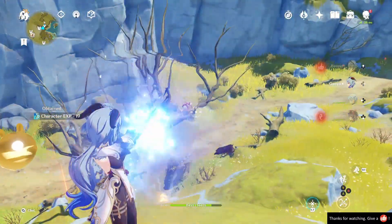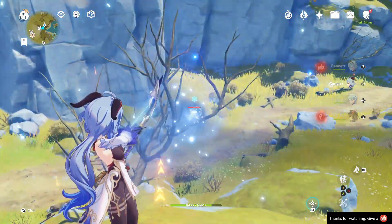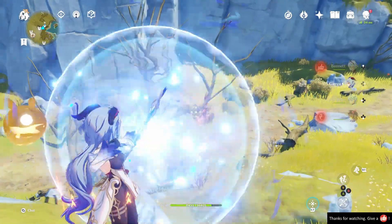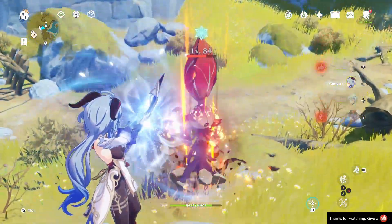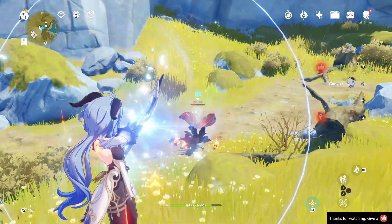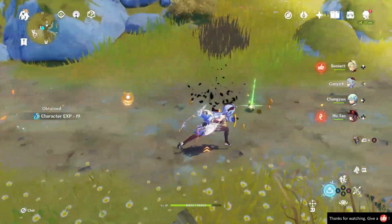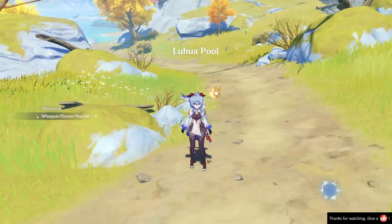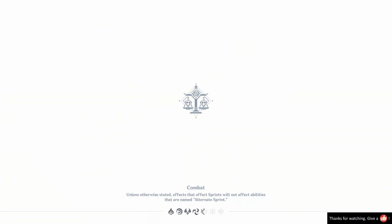Drop down a little bit closer, and then you should be able to actually get them to take damage. One down. The tree's in the way from my shots a little bit over here, so I might need to move and get closer, because I'm noticing it was starting to regenerate its health — we are too far away. Alright, easy, easy.